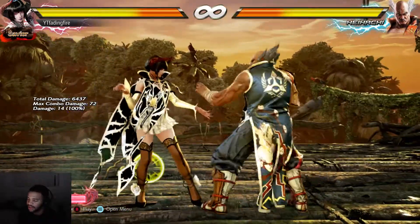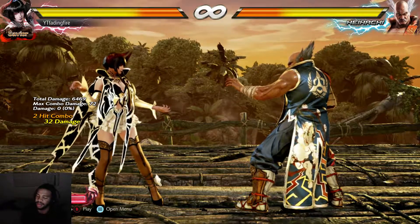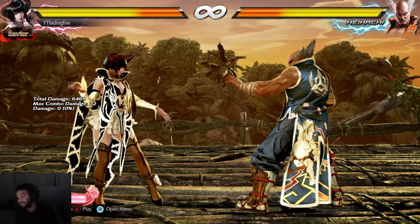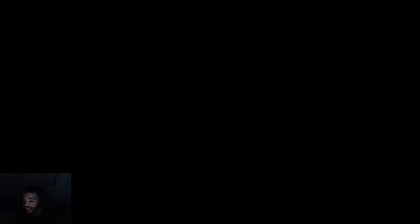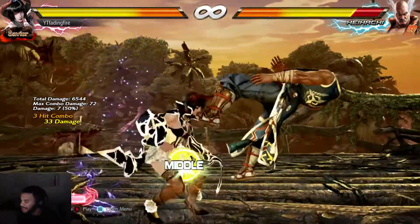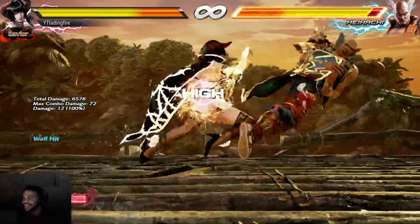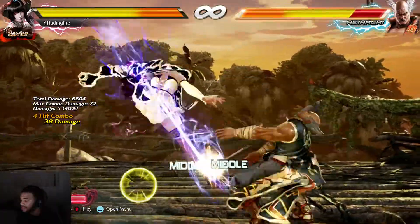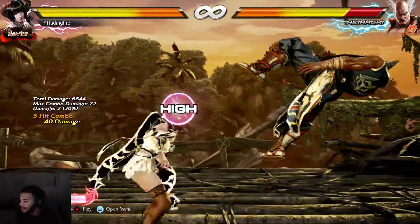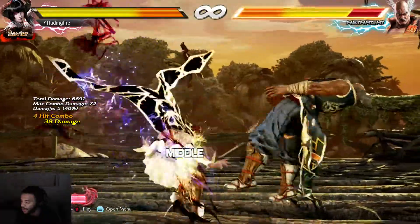Then the normal wall combo: back 4, quarter circle back 4, back 4 into quarter circle back 2 or back 1 — whichever one you want to use. Now, I know what you're thinking — you could use the EX version to get even more damage. Don't do it. It'll still amount to the same amount of damage because of the way scaling works. So you won't get any super crazy extra damage. Just go with the normal version because you won't get any extra damage.